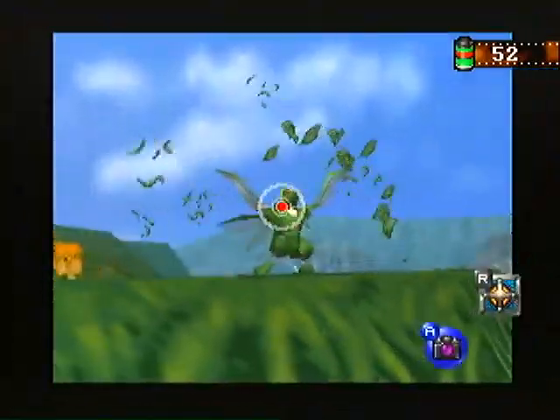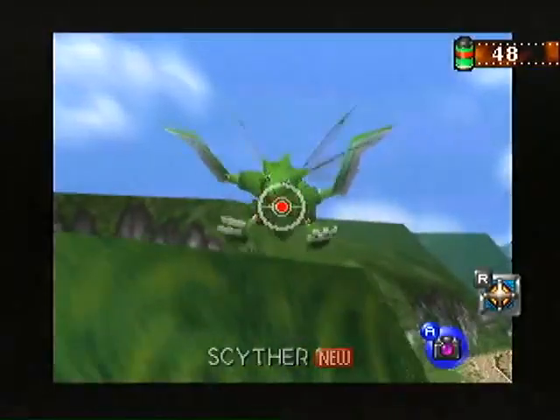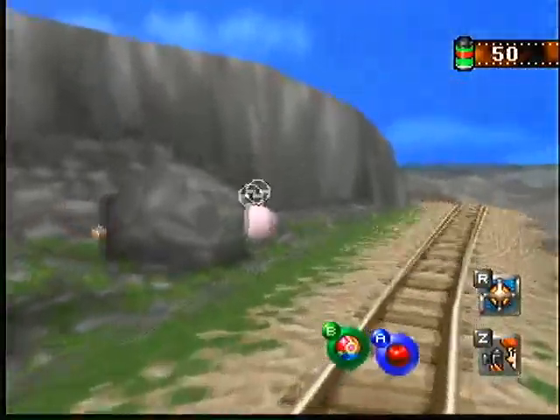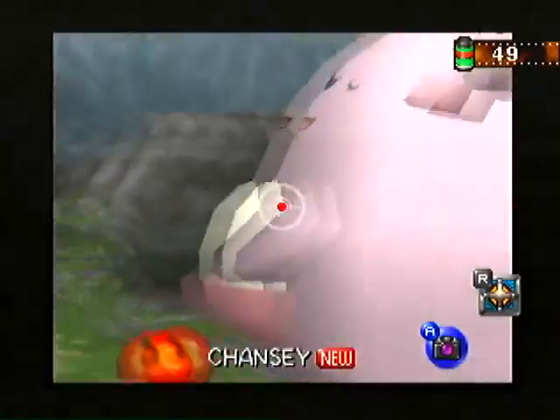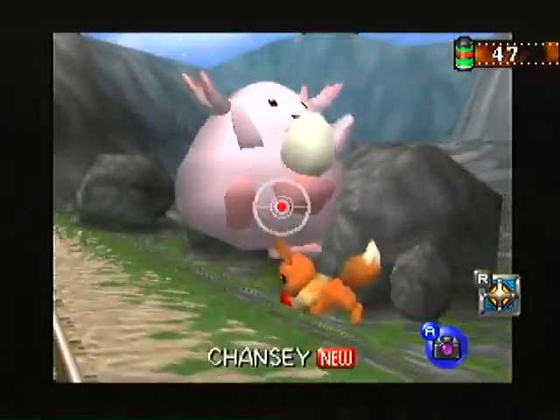Another thing to do with Pester Balls: throw enough into this little patch of grass and a Scyther will pop out. Throw an apple at the pink ball and it will turn into — or reveal itself to be — a Chansey.